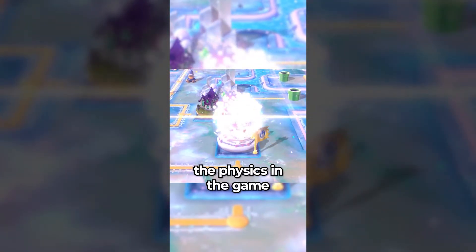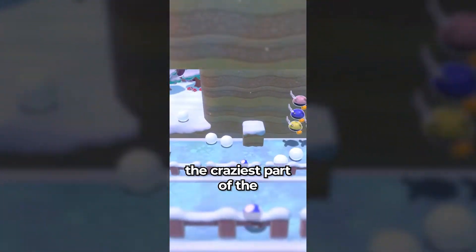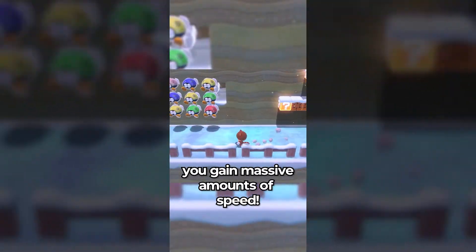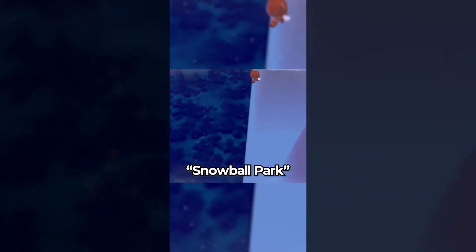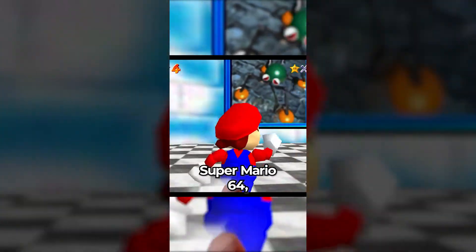Did you know that in Super Mario 3D World, the physics in the game can be a bit odd at times? The craziest part of the physics system has to be the ice, and if you crouch repeatedly, you gain massive amounts of speed. Good use of this glitch in level 3-1 Snowball Park makes it possible to skip the entirety of the level.